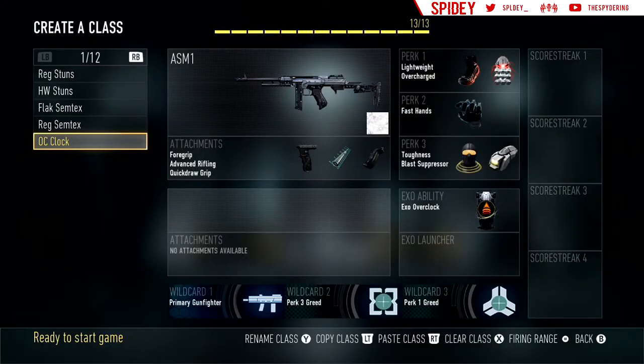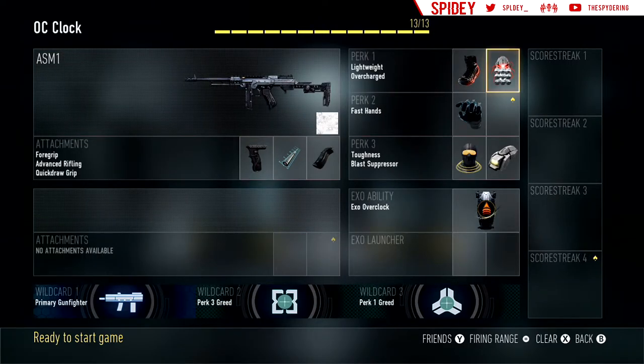This is my Overcharged Overclock class, regular ASM-1, and I threw on Perk-1 Greed. So I have Lightweight, Overcharge, Fast Hands, Toughness, Blast Suppressor, Overclock, and I don't run any Exo Launchers. Not a single Exo Launcher — it's kind of a disadvantage — but this is a really good Uplink class for running the ball. Great class.